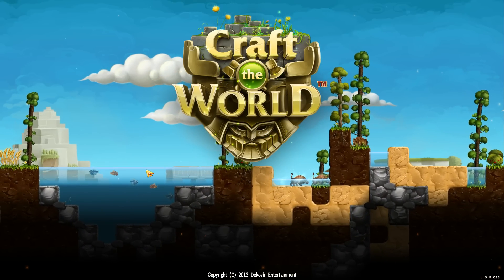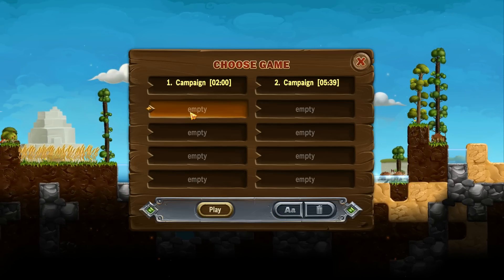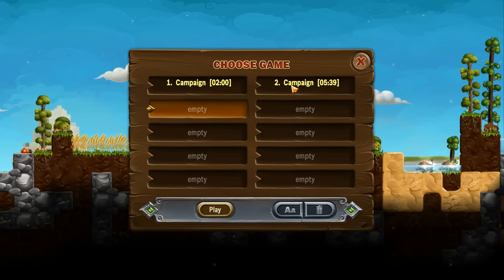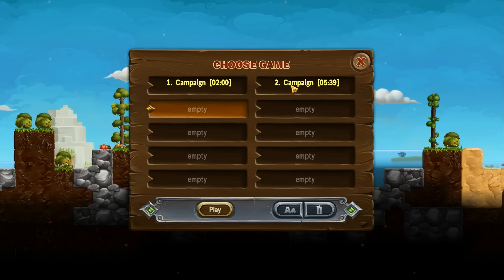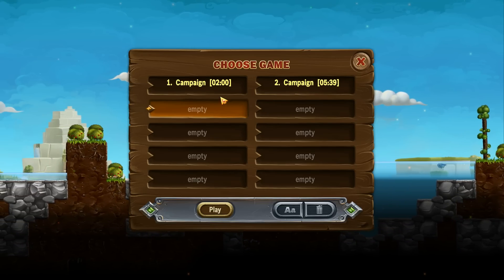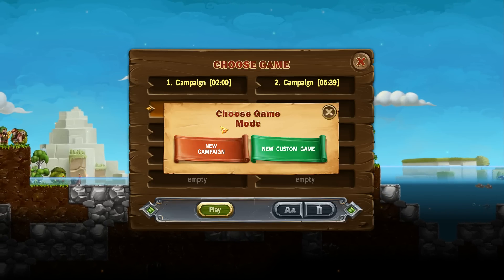There are a couple of ways to play the game - we have campaign and custom. This first one I need to delete; that was my test run, my first ever game. I spent nearly five hours and forty minutes on it and realised it was messed up, so I need to start a second one. So, there are a couple of ways you can play: campaign mode and custom game.